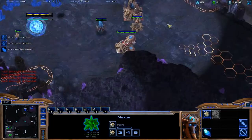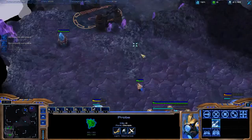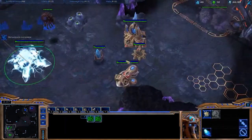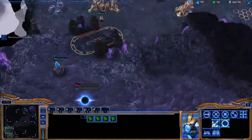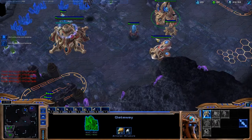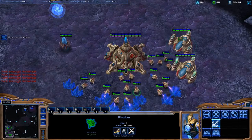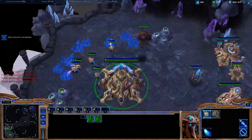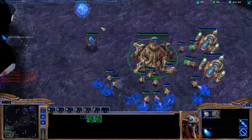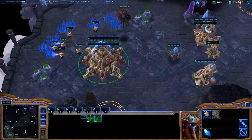Trying to nail this guy with a robo six-gate or robo seven-gate or something like that. This is going to come down to if he realizes that I might actually go for that build, because I'm sure he's countered it numerous times before. But we'll see. There goes his overlord — just checking to see if I'm producing anything, or maybe looking for that forge to see if it's upgrading, which it indeed is.